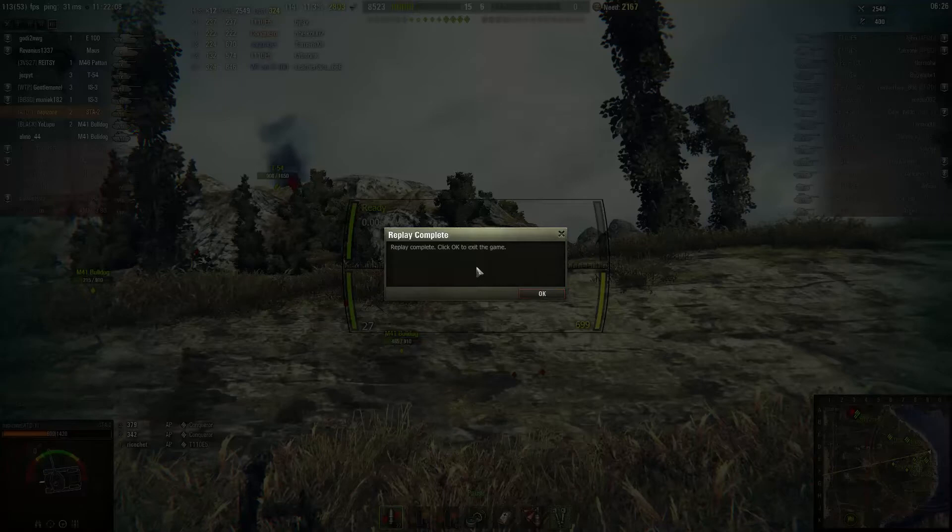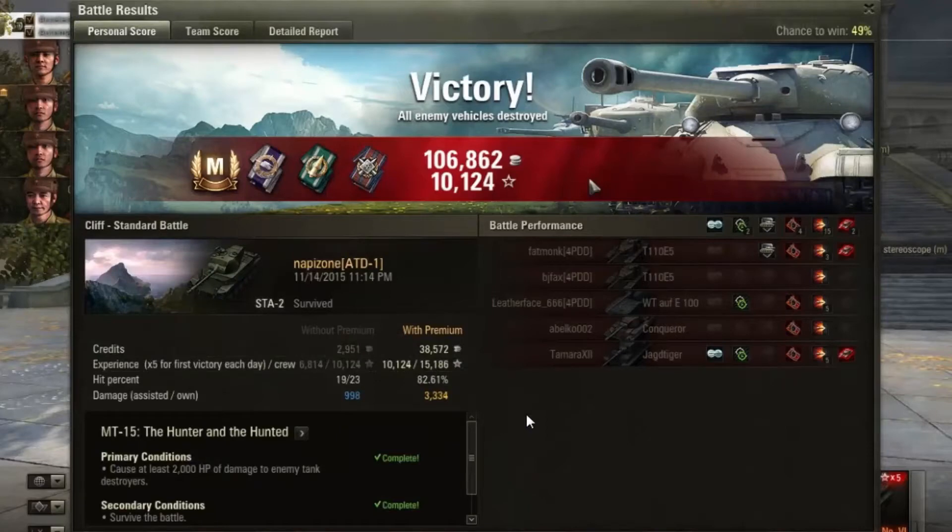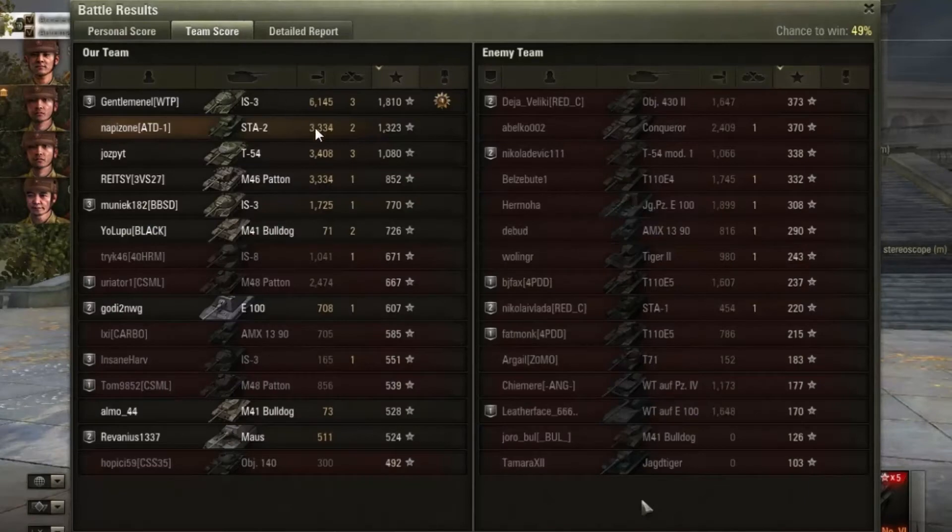Honestly this tank is no match for those heavily armored tier 9 and 10 tanks. But let's see the post-game stats. We managed to complete successfully medium tank mission number 15 — the primary conditions and also the secondary conditions. We also got a mastery badge, 106,862 credits and 10,124 experience with the premium account thanks to our 5x event. We gave 3,334 damage and picked up 2 kills, receiving 1,323 basic experience. But look at this guy — also a bottom-tiered tank with his IS-3. He gave 6,145 damage, picked up 3 kills and received 1,810 basic experience.